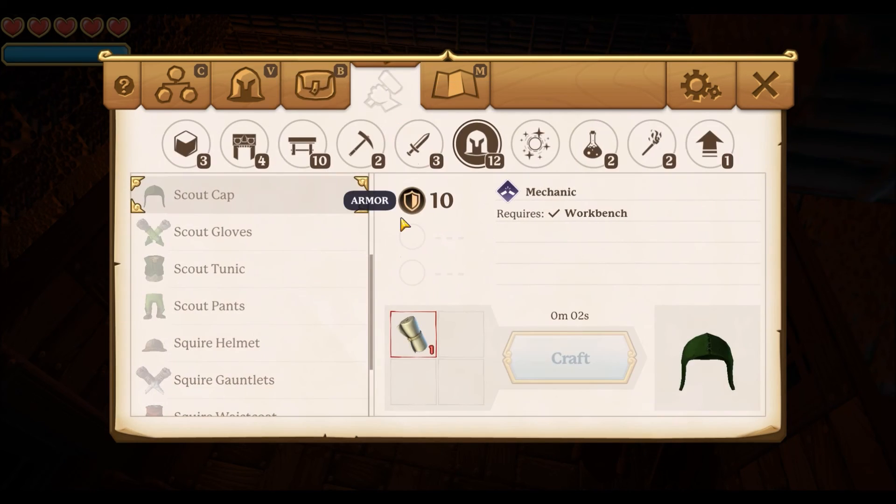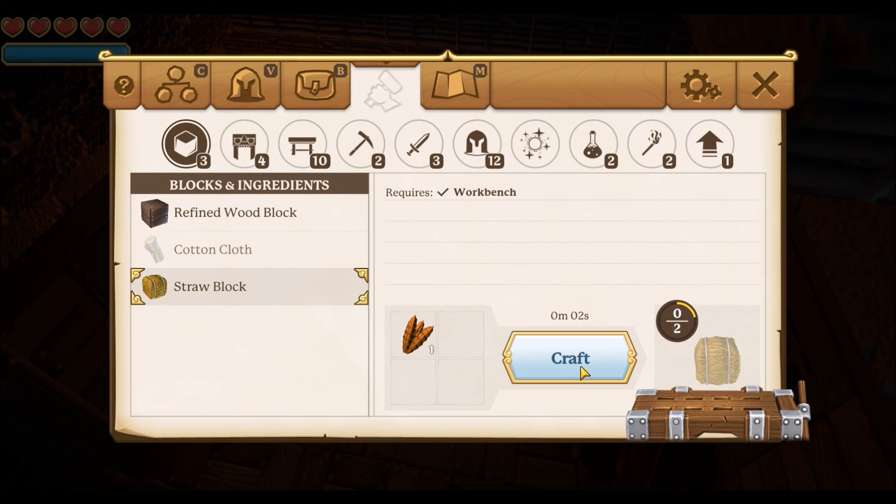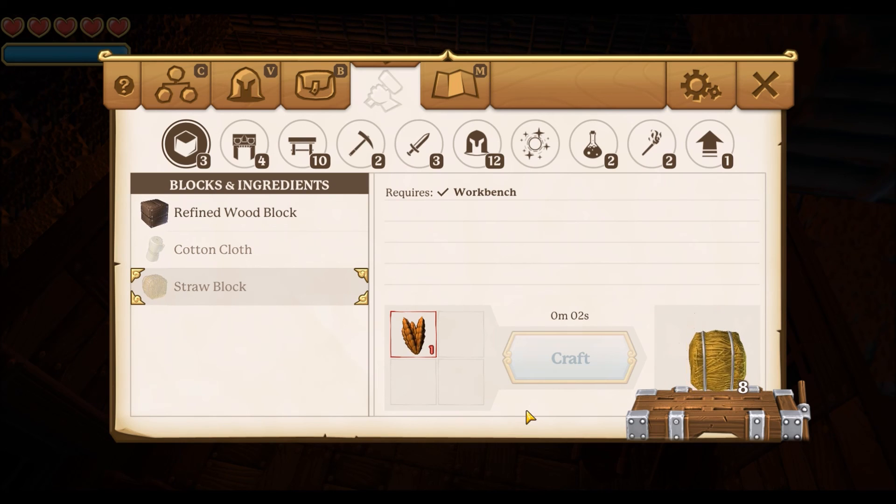I was going to make those too, wasn't I? Straw blocks. Pardon me for a second — give me a drink of water real quick. So we've got straw blocks.